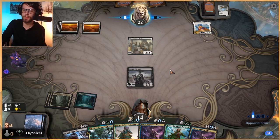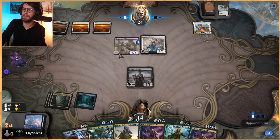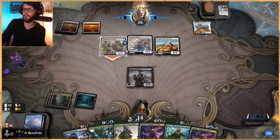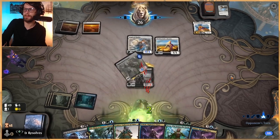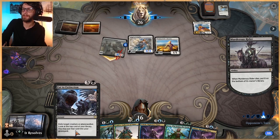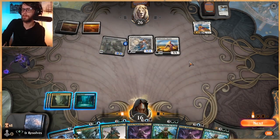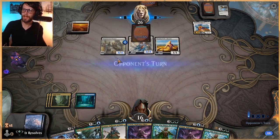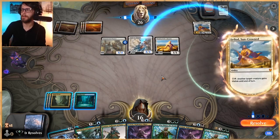If they want to spend a removal spell on a Murderous Rider, that's fine - this just means they can't necessarily start swinging in immediately. We'll block to keep ourselves alive. We do get to Eat something this coming turn at instant speed, which is quite nice. We can kind of make them spend some mana here first. We kind of want them to play some stuff out, put some counters on something, and then we Eat to Extinction whatever they put the counters on.